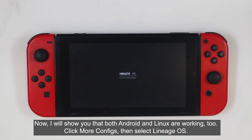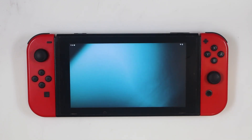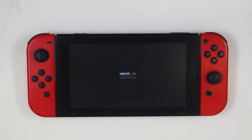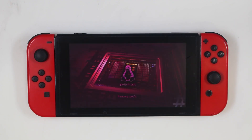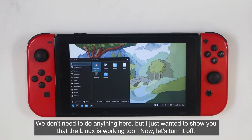Now I will show you that both Android and Linux are working too. Click More Configs, then select Lineage OS. Great, Android is running fine. Now let's power it down and reboot back to Hekate. Then click More Configs and select L4T Fedora, which is Linux. We don't need to do anything here, but I just wanted to show you that Linux is working too. Now let's turn it off.